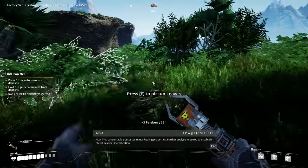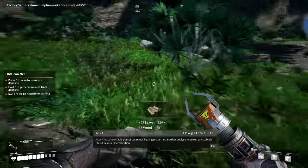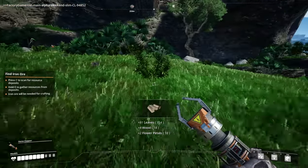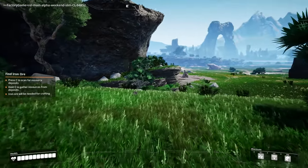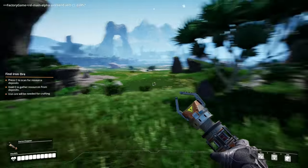This consumable possesses minor healing properties — further analysis required to establish object scanner identification. So it's consumable if I put it in my hands. Oh yeah, all right, I'm healed up. Perfect. Do I have to constantly do this? Is there a hotkey?